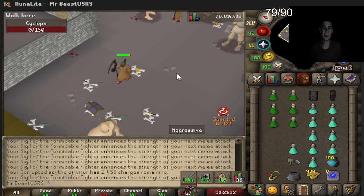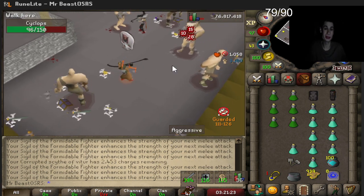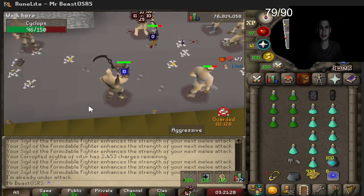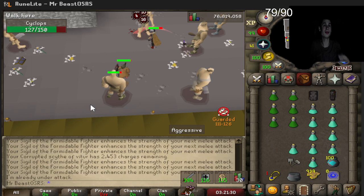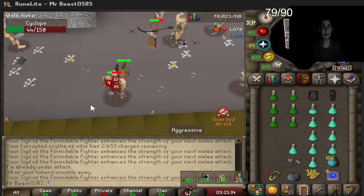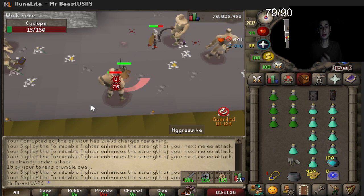Now, there's one thing about the Warrior's Guild: when you're getting tokens, I don't want you to use your Scythe of Vitur unless you're extremely rich, because while it is the fastest way to get levels, it will be a waste of your charges. So maybe switch to something like a Torva hammer instead.